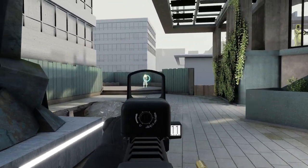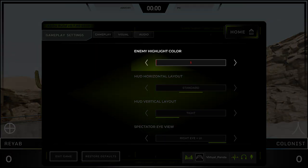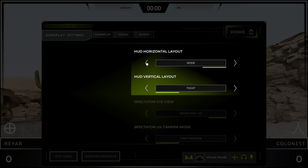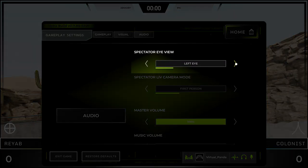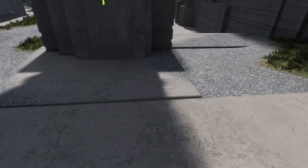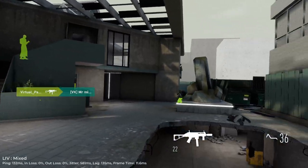Enemies in Veil are highlighted to ensure competitive integrity across all maps, even in dark settings. In the settings, you can change the highlight color to whatever you want. HUD Horizontal and Vertical Layout change where your in-game HUD — which includes your health and the kill feed — displays in the headset. Spectator Eye View changes the preview window on your PC to show either the left or right eye, with or without UI. Set this to your dominant eye, and if playing competitively with a recording mandate, make sure it is set to include the UI.